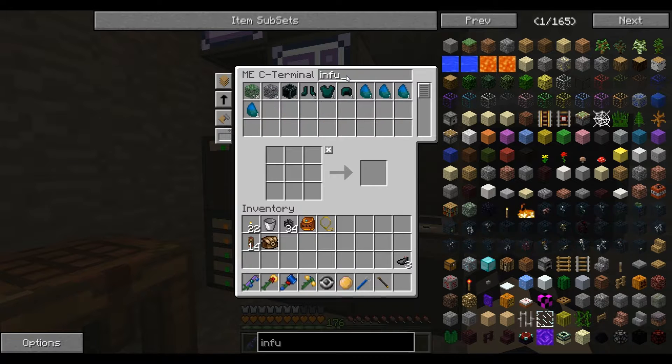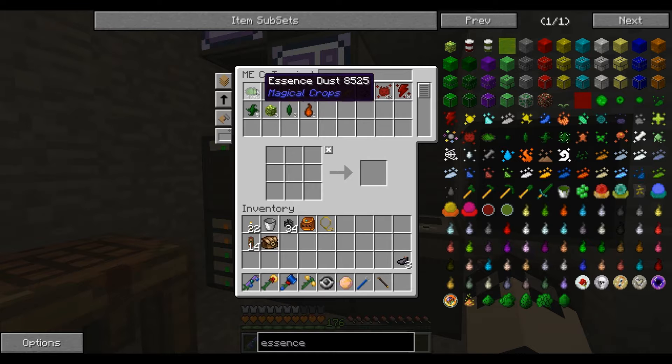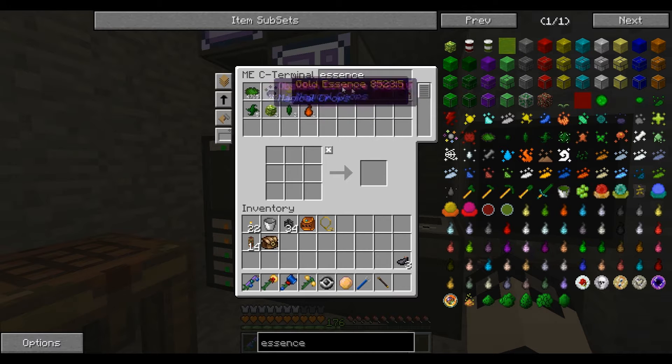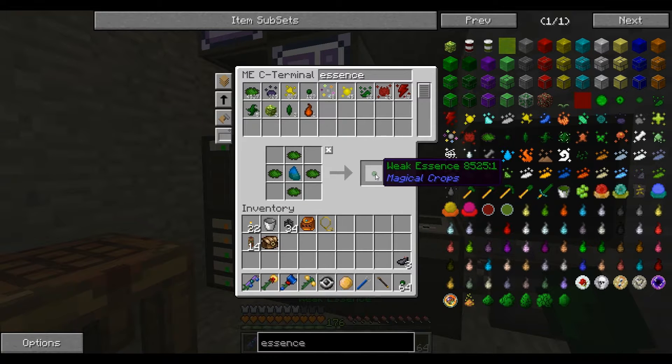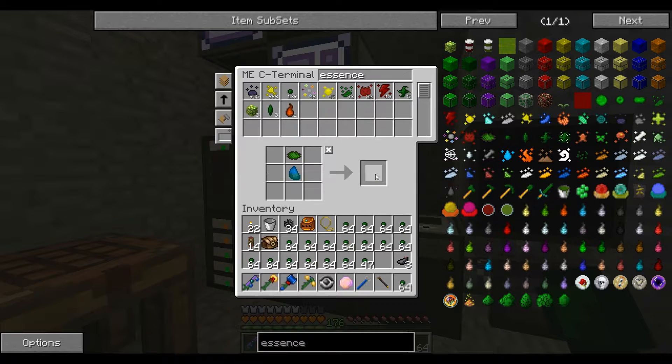My essence is up to 4795, which is enough. Barely. And let's just take all this out — that's a lot of essence. Because that's how I roll.